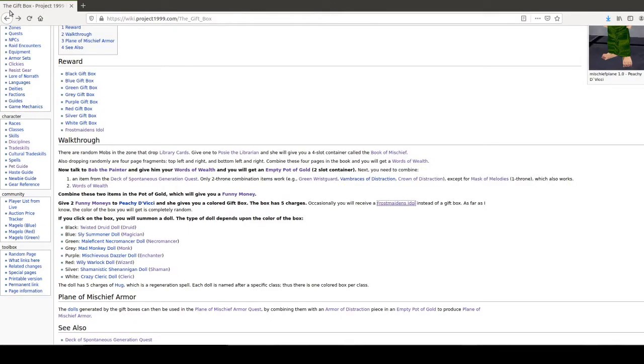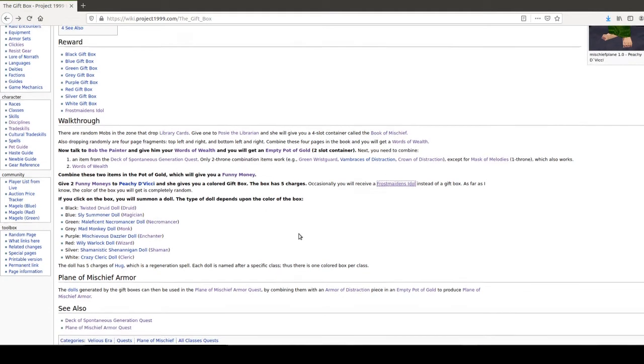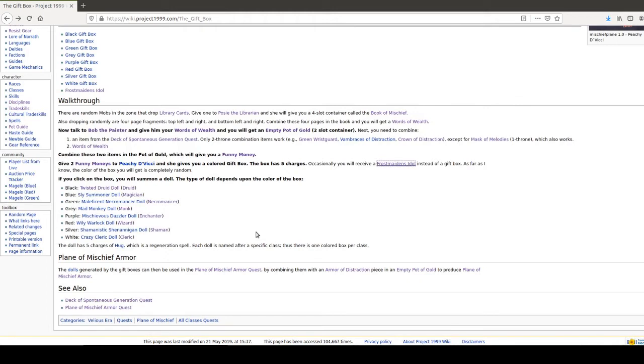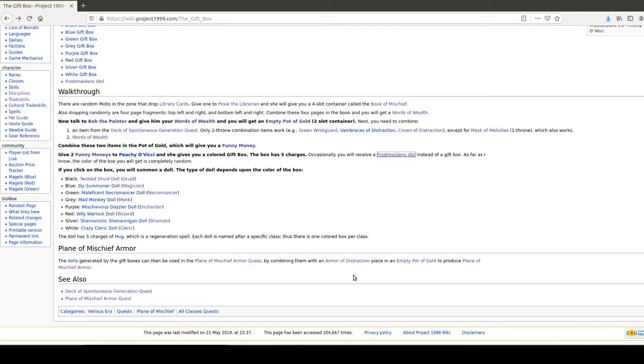So that's how it works. You get two of the funny monies, you give them to Peachy, and then she gives you a colored gift box that has five charges. You click on the boxes and it gives you little summoner dolls. What you do is you take the doll and then take an armor of distraction piece, put them in the empty pot of gold, and that's going to give you the piece that you want.